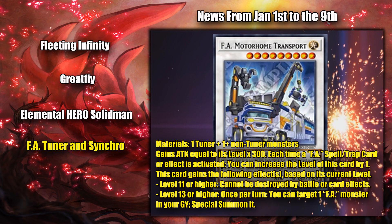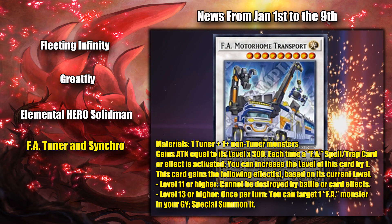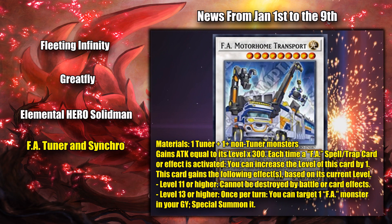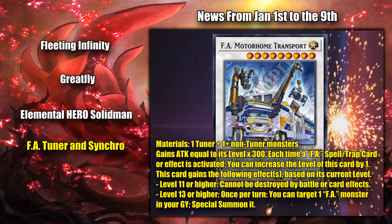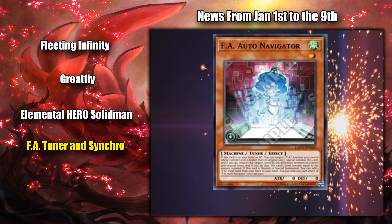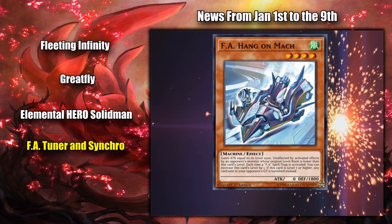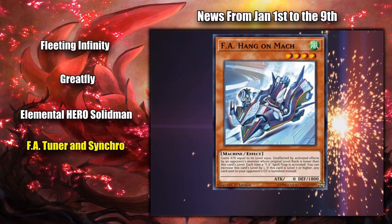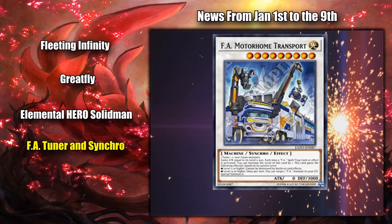FA Motorhome Transport requires 1 tuner plus 1 or more non-tuner monsters, so generic materials. It has the standard gain 300 attack times its level, plus gain 1 level each time an FA spell or trap card is activated. Its bonus effects for reaching higher levels are immunity to battle and card destruction at level 11, and being able to special summon an FA monster from your graveyard at level 13. Both effects are pretty neat. In order to bring out this card with the new tuner, you're going to want to use its special summon effect when the FA card on field is at level 8, in order to have the materials for a level 9 Synchro Monster. And considering FA monsters usually gain their extra effects at around level 7, you're going to have to give up a card that's been on the field for a while. The Synchro Monster needs to be leveled up two times to gain its destruction immunity, and four times to reach its good effect.